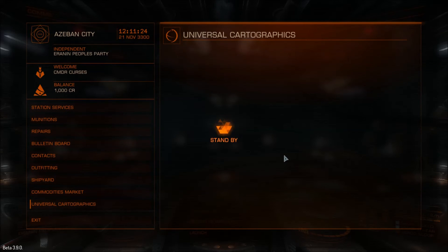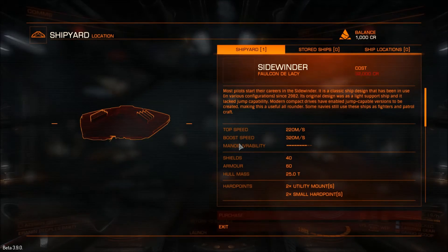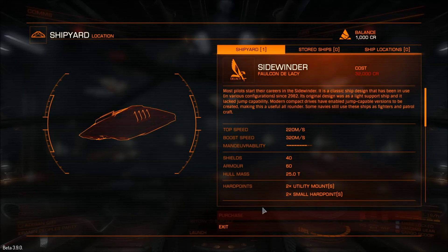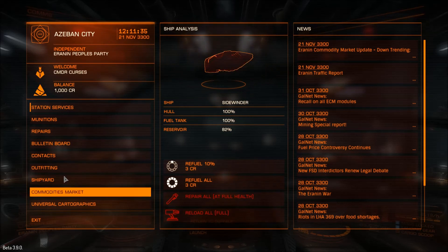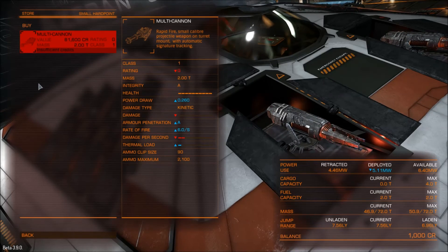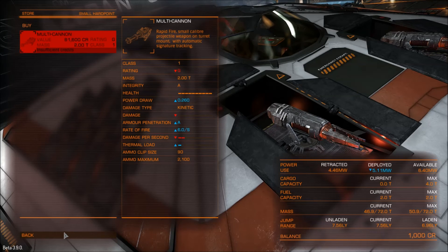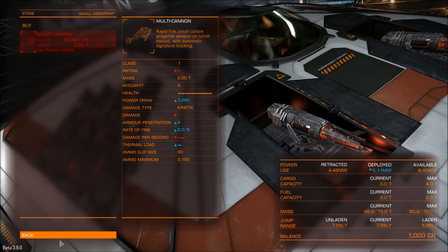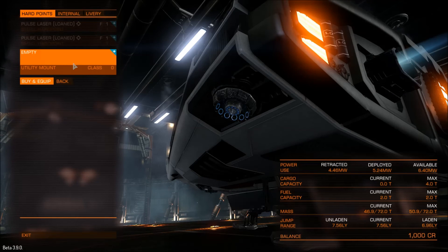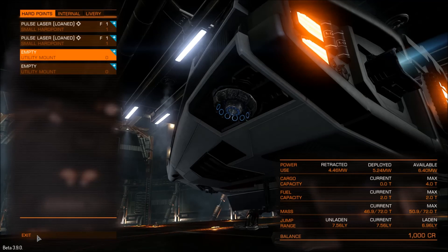What about Universal Cartographics? Nothing new right now. And the shipyard — there's one ship, looks exactly the same. Outfitting: there's a multi-cannon. It's got ammo and things, just the same as before. It shows you get a decrease in the amount of power you're using when they're deployed, because the cannons have a lower power draw. Another kill warrant scanner.